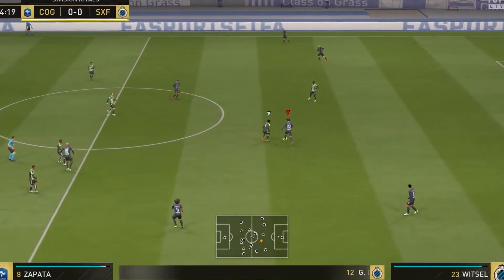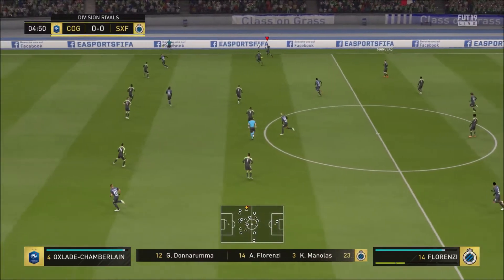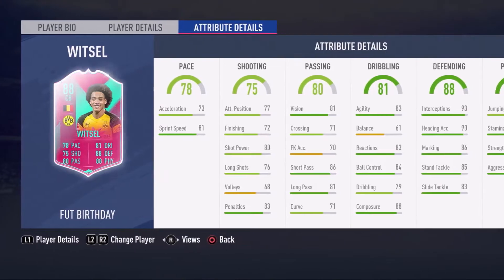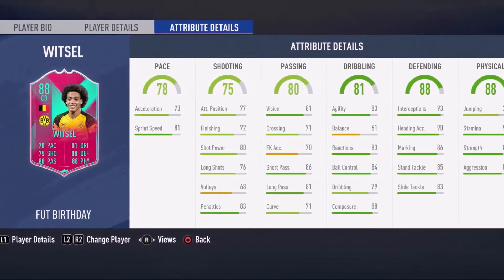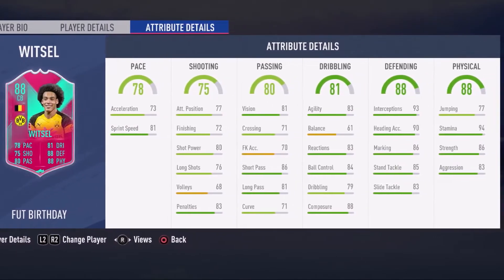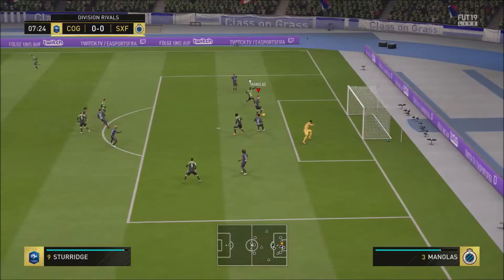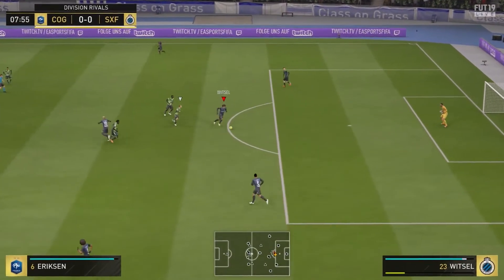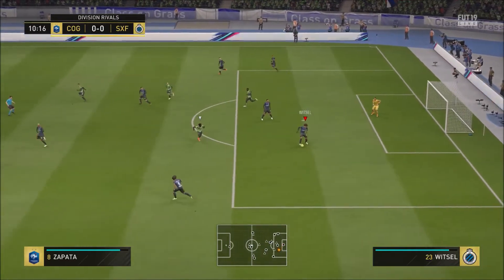Alexander Witzel — into the pace stats: 73 acceleration, 81 sprint speed. He's very quick, and that's something that massively surprised me with this card. He's quite big in-game, sort of looks a bit like Fellini. But his 81 sprint speed really shows — when he's running back towards his goal chasing attackers, he catches up to them very quickly. And we know in FIFA 19, centre-backs do catch attackers, and it's no different with Witzel.